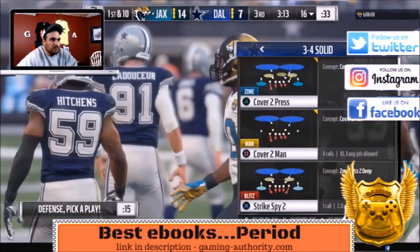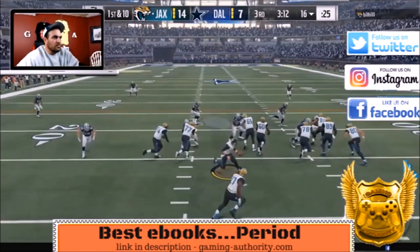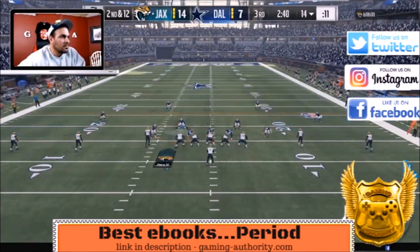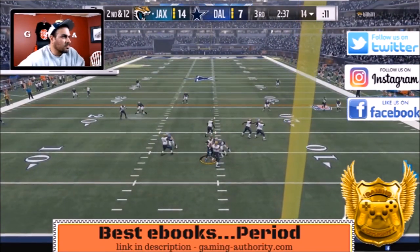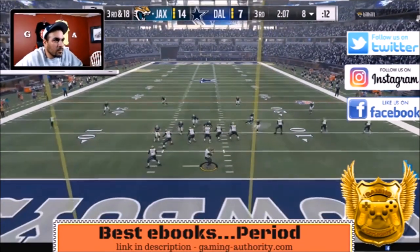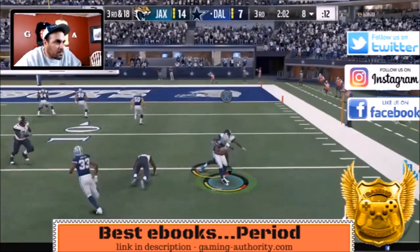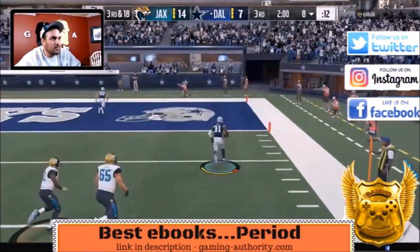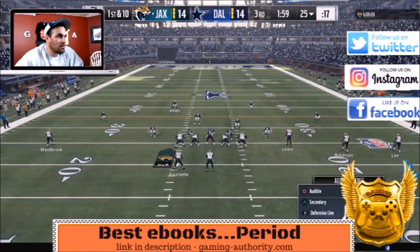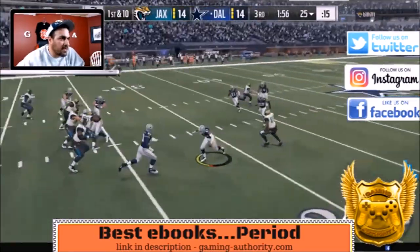A little over three minutes left in the third quarter — we're switching defenses. We go to the 3-4 solid cover 2. Watch this — we sack him, he stood in the pocket way too long. Now in the 3-4 odd, he throws right into the purple zone — interception! Purple zones from the safety are way better for out routes and seam routes than purple zones on a linebacker. He gets the ball again and throws another pick.